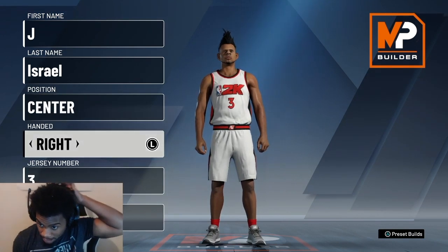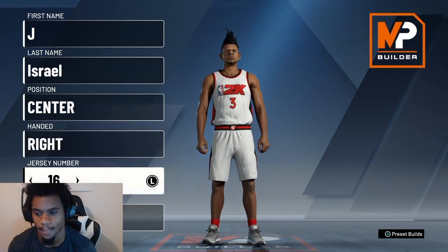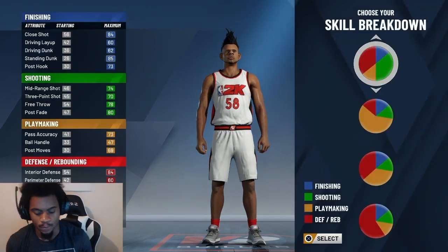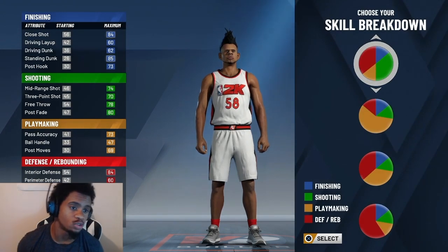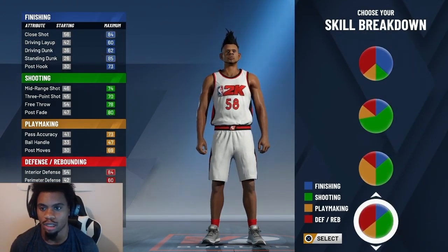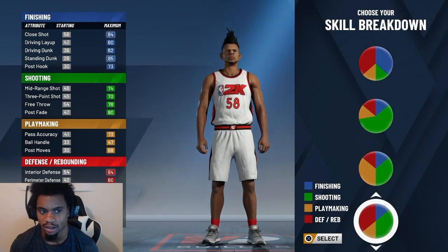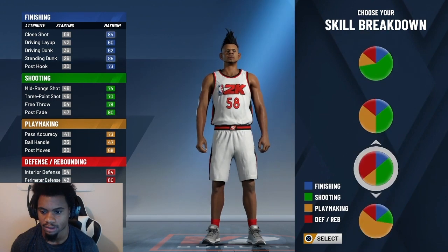Jersey number doesn't matter — I'll go with 58. For the pie chart, you want to do the half red, half green right here. You're gonna have a 70 shooting. Get the one with the 87 rebounding — that's the one you want right here.